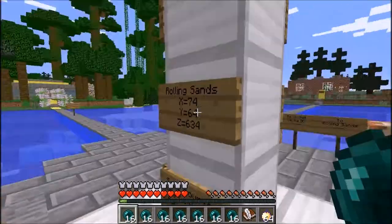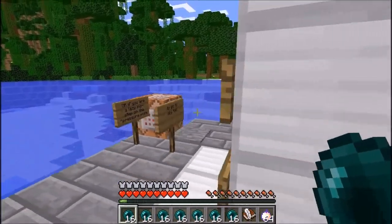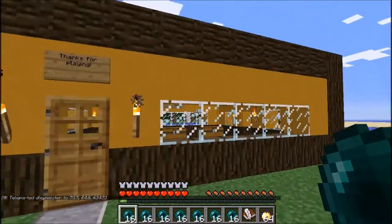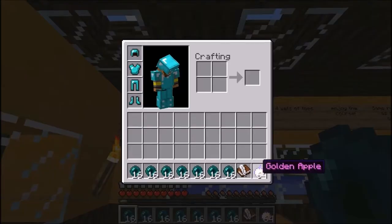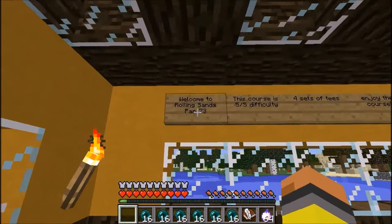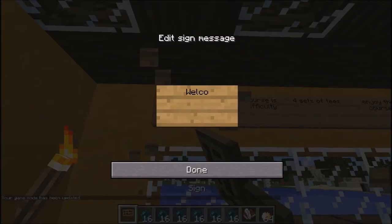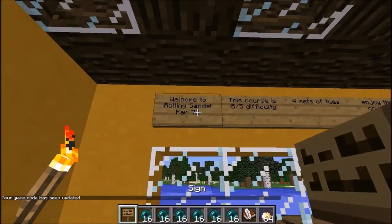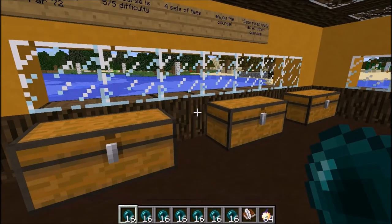So we're going to do Rolling Sands, my latest course. You walk into Rolling Sands and it gives you the whole rundown. It's still not fully complete yet — there are some errors around. The par is par sixty-two. This course is really hard, it's probably one of the hardest I've made. It depends on what kind of enderpearl player you are — that'll tell you the difficulty.